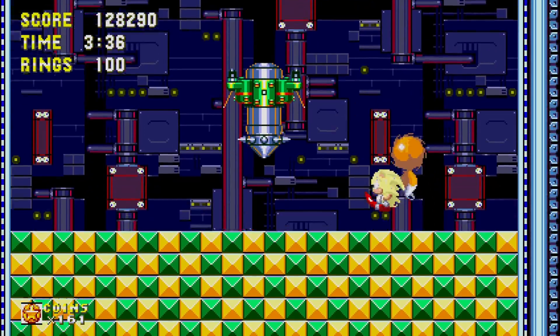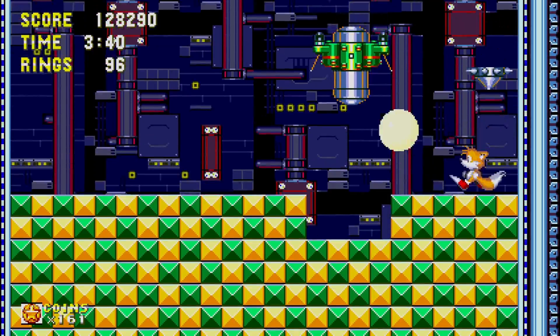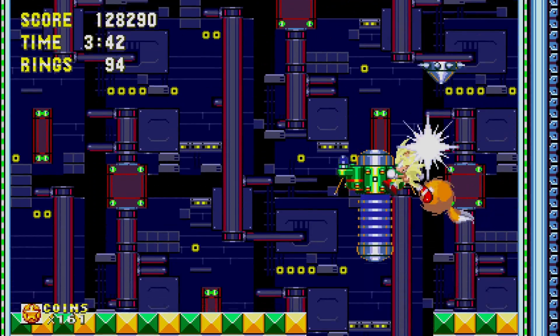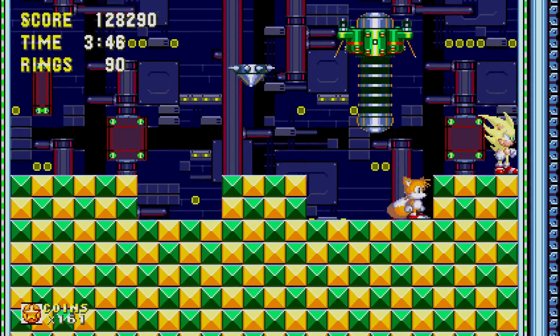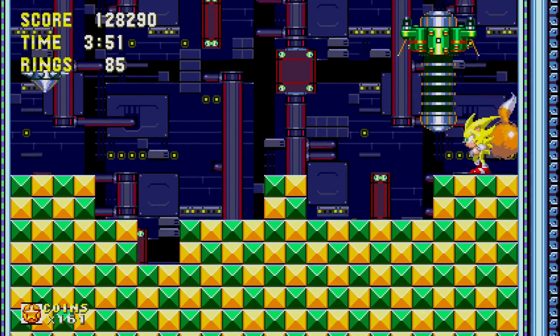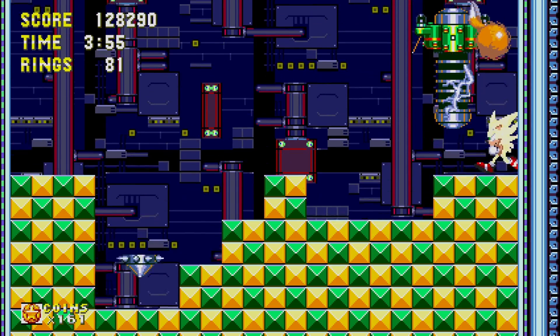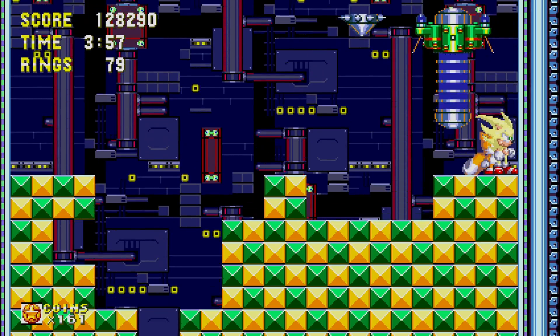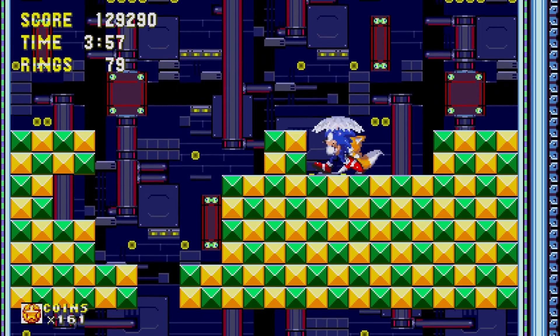Now we're at the Act 1 boss. With this boss, you just want to hit him to make him hit himself. You gotta watch out because you can't get squished by the spinning top, which is destroying parts of the stage. You don't want to fall in the pit because if you do, you die. And boom — that's Act 1.